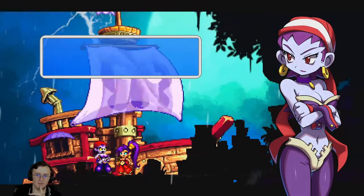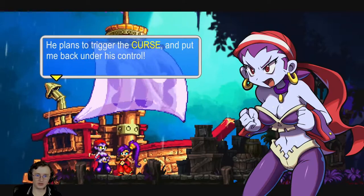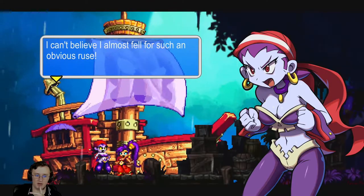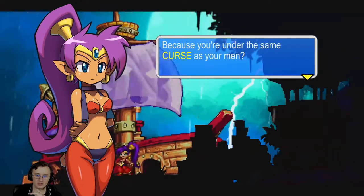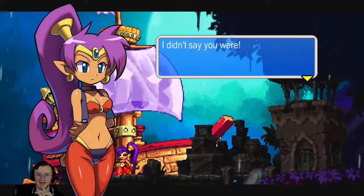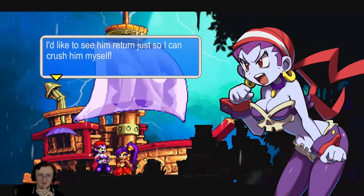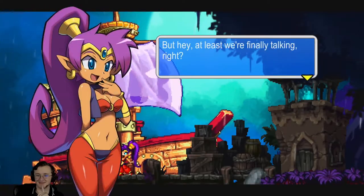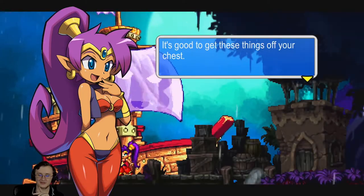'Is that why you won't come with me? Because you're under the same curse as your men?' 'I'm not afraid of him. I despise him. I'd like to see him return just so I can crush him myself.' 'I didn't mean to get you all worked up. But hey, at least we're finally talking, right? It's good to get these things off your chest.' 'I'll wait for you on board.' You gave Tanline Map.